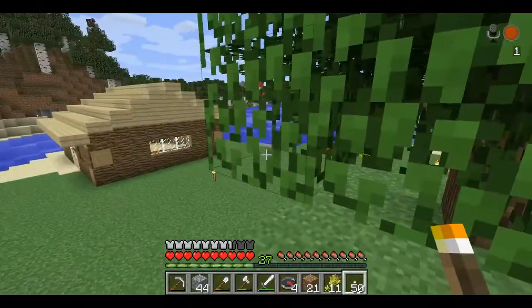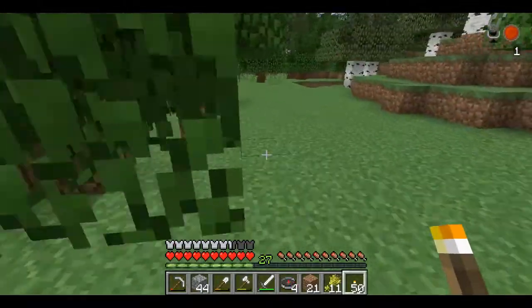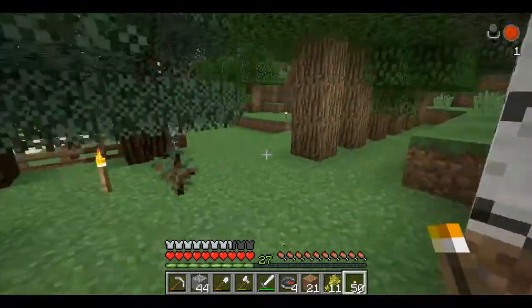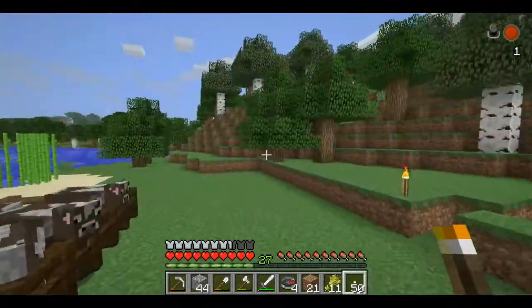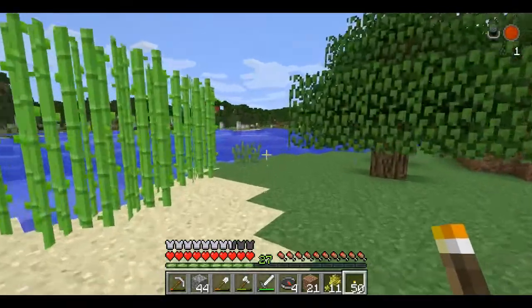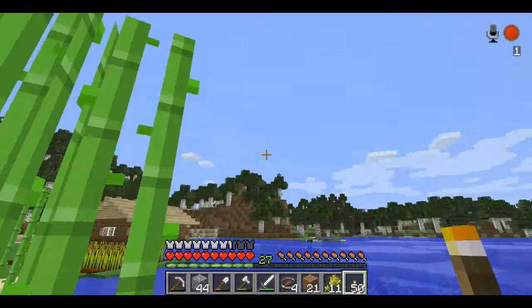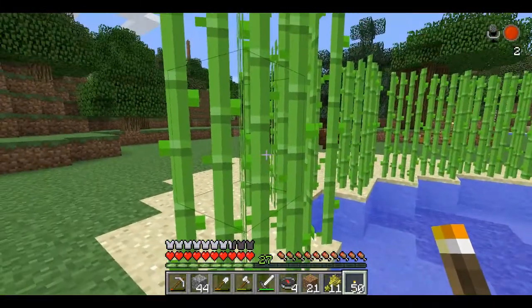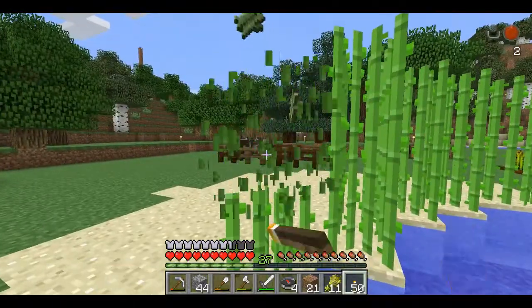Now do I have any — I don't want to fall off in there, that's a pretty high fall. Yes, I do have some sugar cane growing to make maps with — that was the whole idea. That's why I needed four compasses: to make maps.